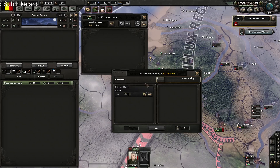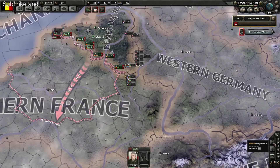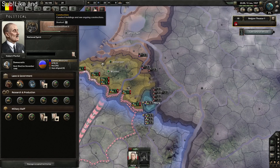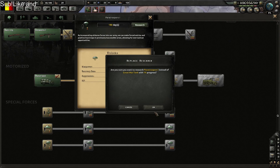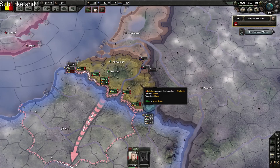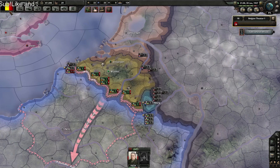I'm glad France hasn't joined this war, I honestly am. No air force up — I just realized I'm going to need some paratroopers which I haven't researched. It's the first research option. We don't need tanks, we need paratroopers. The fascist assault divisions have formed.